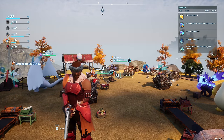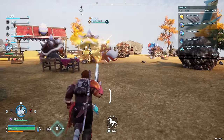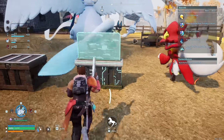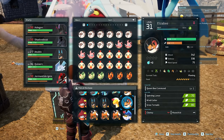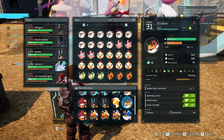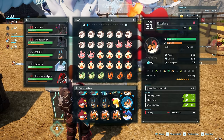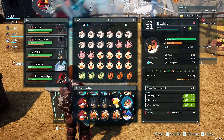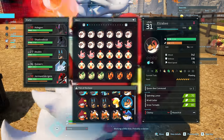First, let's talk about pals. Before I get into the full list, I do want to give honorable mention to Elizabee. While she's not particularly good at any one thing, she is a very good all-rounder — two at seeding, two at handicraft, two at gathering, one in lumber, and two in medicine. I like having two of these in the base just because they're good to spread out and do a little bit of everything.